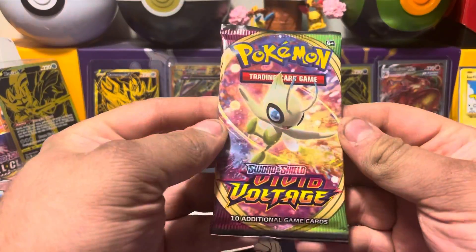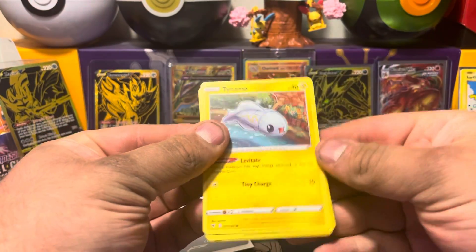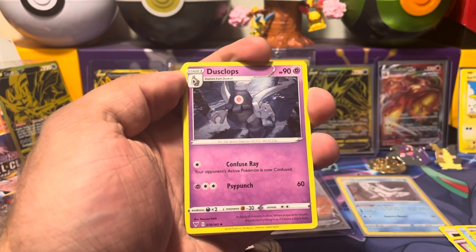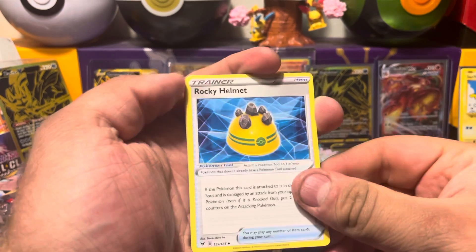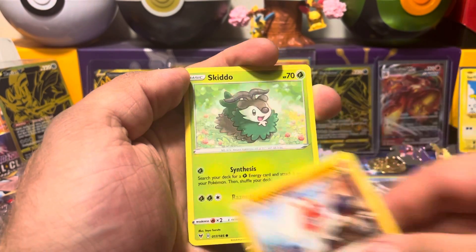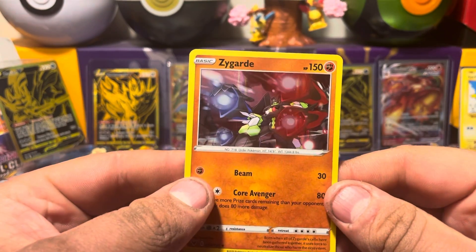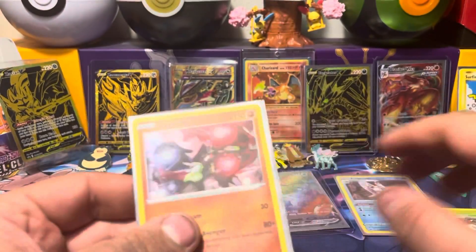We've got this Celebi pack — Vivid Voltage number two, pack number 11 of 12. Can we get another V, or is that just way too greedy? We've got a Dark Energy, Dusclops, Rocky Helmet, Galvantula, Tynamo, Exeggcute splitting up there, Chatot, Clavopus, Skiddo, Pincurchin. I think he's doing the same little fake holo thing up top again — but no, we actually got a holo. Zygarde — that's a pretty cool looking holo, that's worth a sleeve. Put it with Frosmoth there.